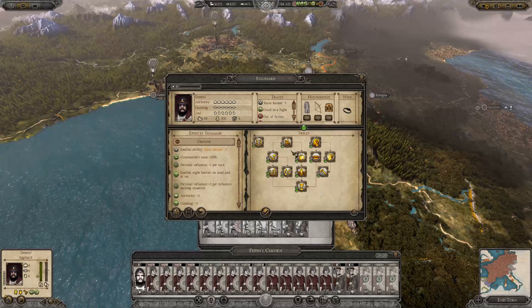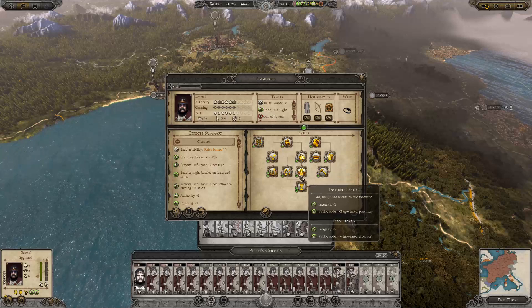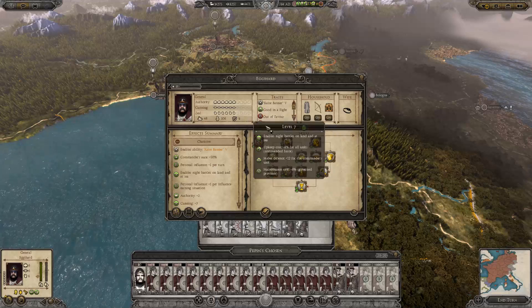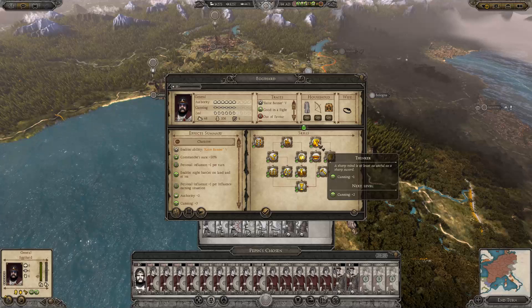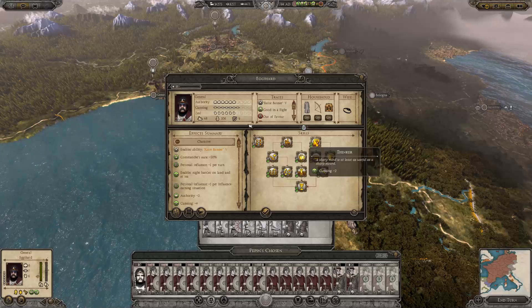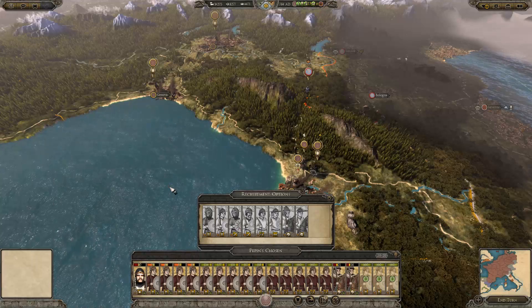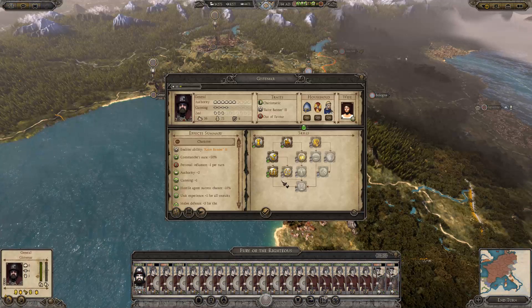This guy's turning out to be one of my best generals. Maybe get him more cunning — that way he can reduce the upkeep cost of his forces, making them just that little bit cheaper. I don't actually think it affected them at all; one percent wasn't enough to make a difference.